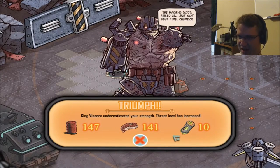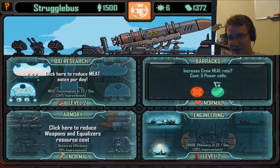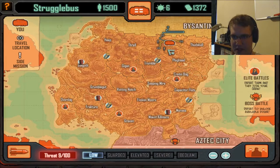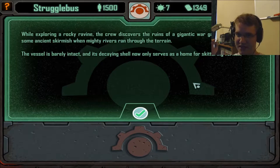I'll never be able to turn this thing down enough — it's always going to be loud. We got a few spoils. At this point I would say go ahead and increase the barracks, because it allows my people to heal faster, which means my elite who is down to one HP will be able to heal more.